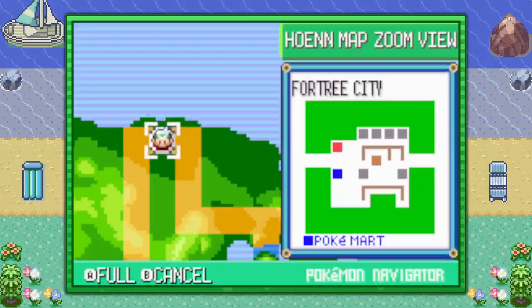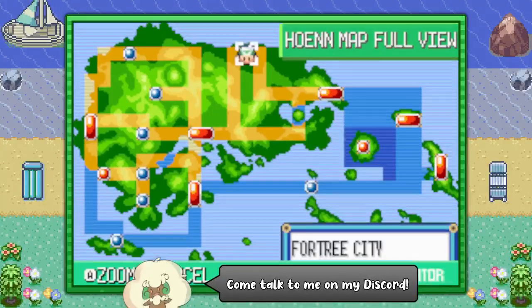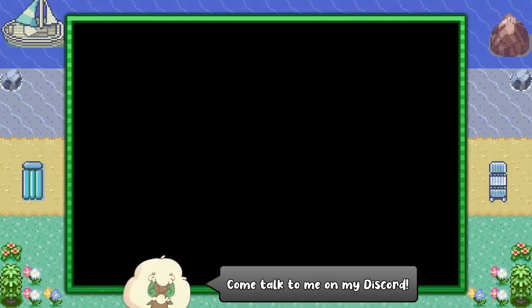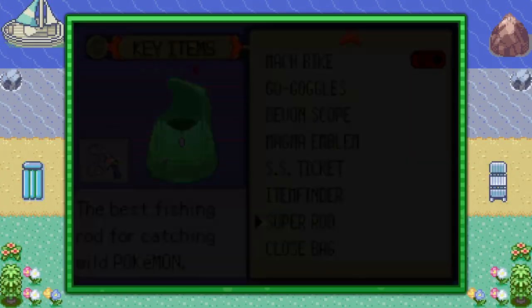Hello everybody, it's Techno here, and today I'm going to show you the easiest way of finding Carvana in Pokemon Emerald version. You can start off by visiting Fortree City, and before you go anywhere you're going to need the Super Rod, so make sure you have a Super Rod ready for use.